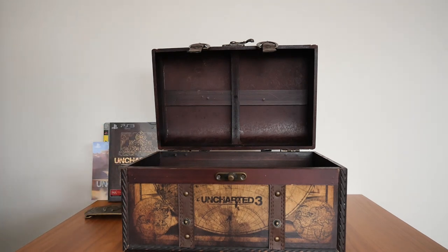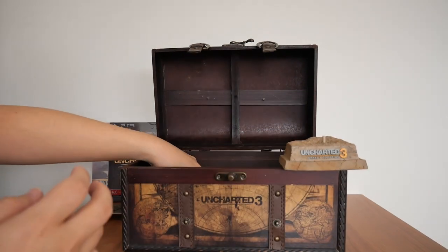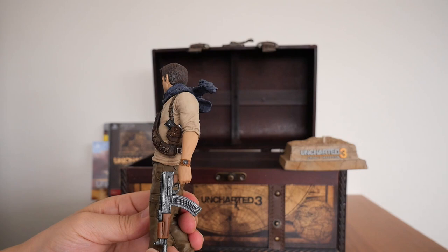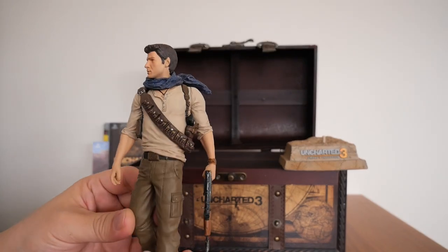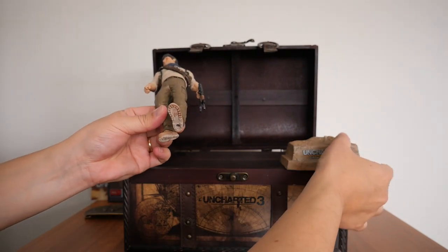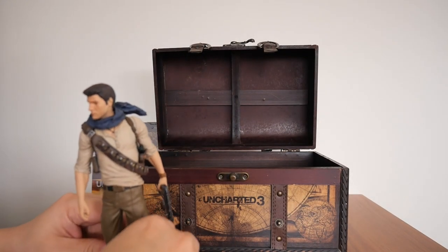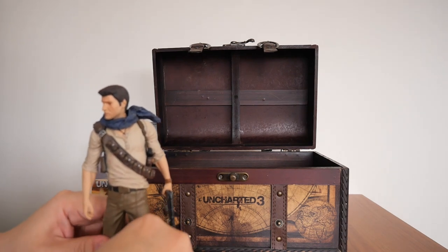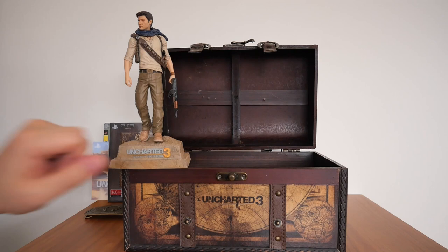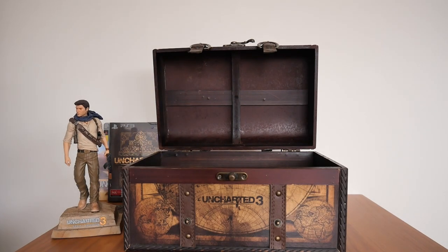You also get a Nathan Drake figurine. There's the base, and there's the figurine itself — the face is a little different but it's got good detail. I'm not great with weapons, but I'm pretty sure that's an AK. There's a hole in the base and the figurine connects into it. There it is. That is Uncharted 3.